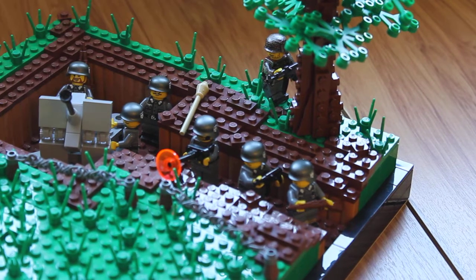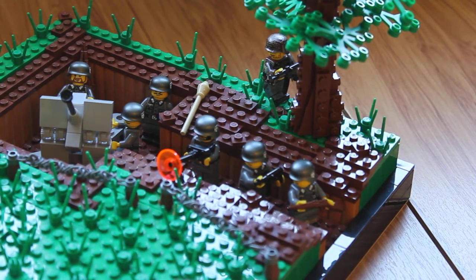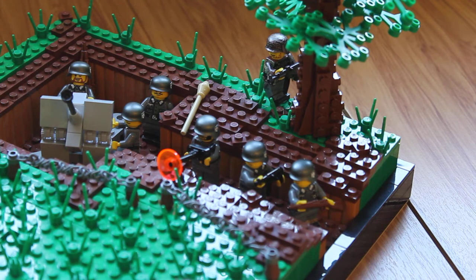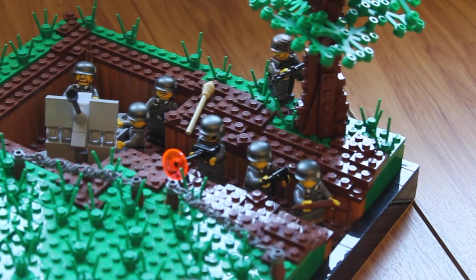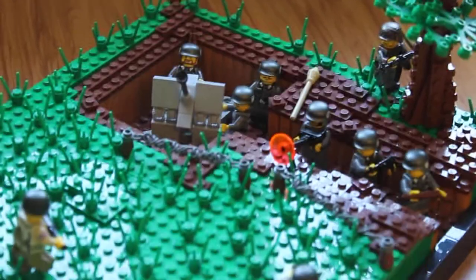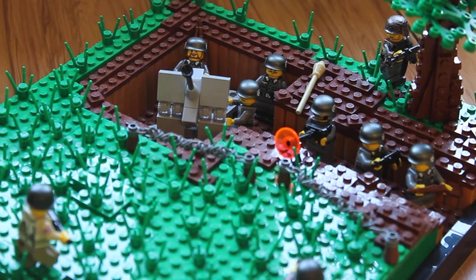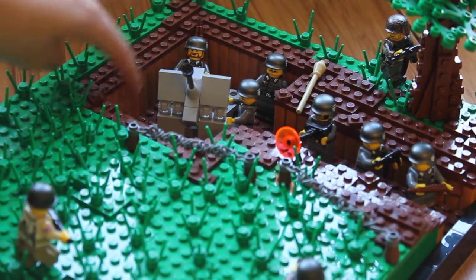I've got an StG44 — he's a Brickmania minifig, a Panzer Grenadier, with a BrickArms weapon. The flak bunker is where the trench ends and steps down, then comes into the bunker. It still has all the wood around it.